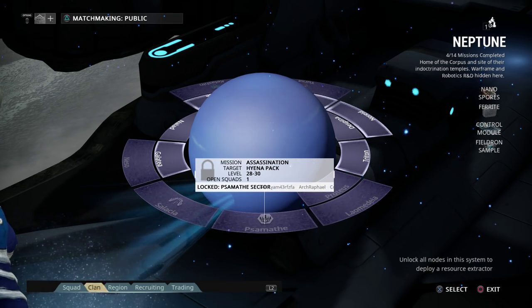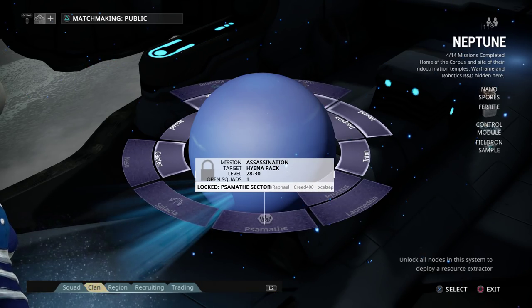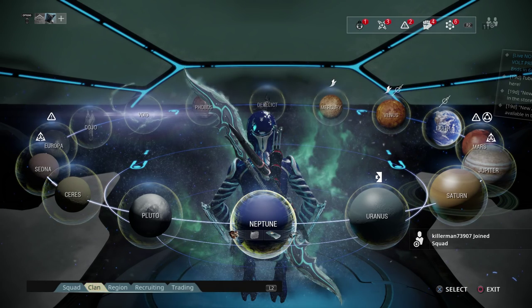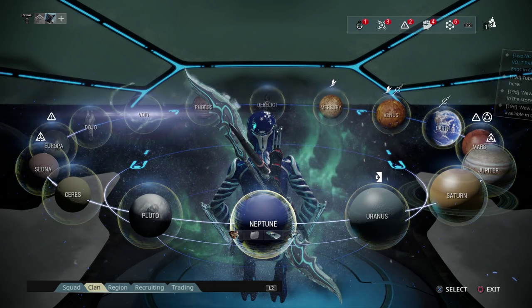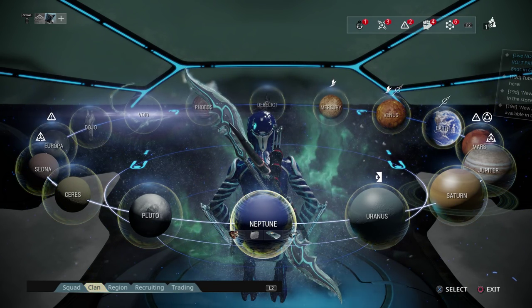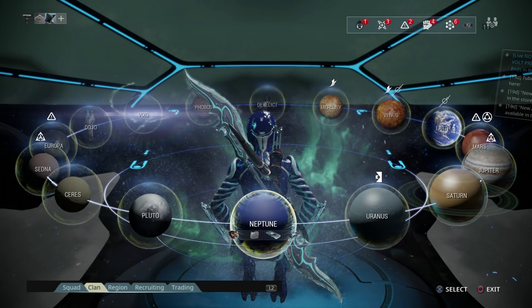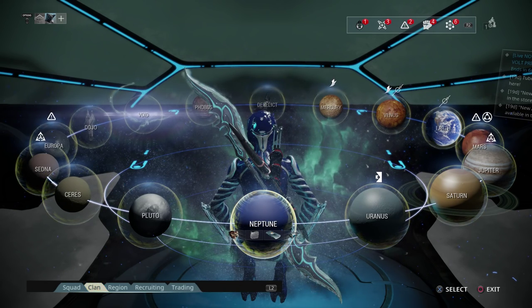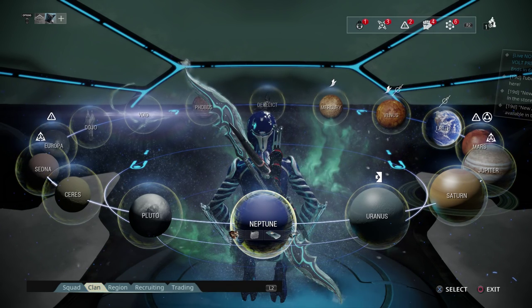That's what I recommend doing, and the Hyena Pack is going to get you Loki. So what you're doing is getting these three frames — Trinity, Nova, and Loki — and then progressing through the star chart. These three frames will allow you to go into the void and it'll just be really easy. People in recruiting chat will want you because you have these frames, and it just makes the whole game completely easier.